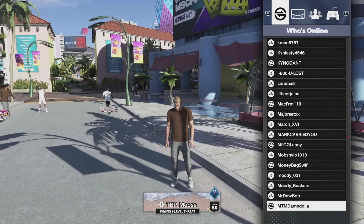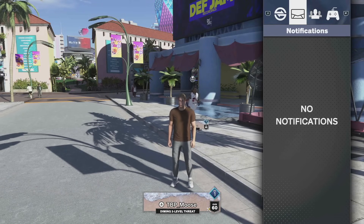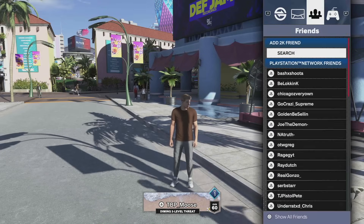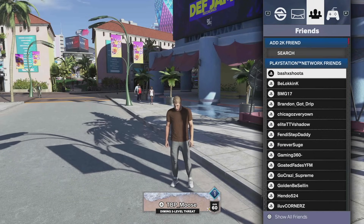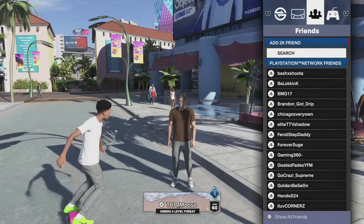Once you get that menu to pop up, you can see who's all online. You can also see any notifications — I assume that's for if you add a friend, send a friend request, or someone sends you one. Over here it shows your PlayStation Network friends.